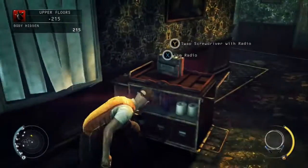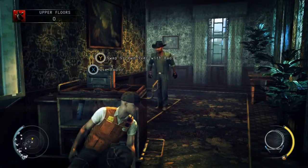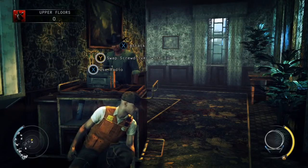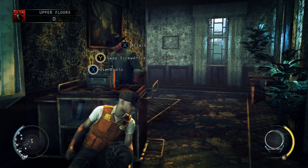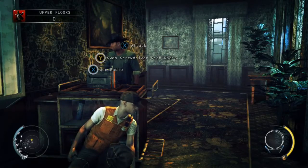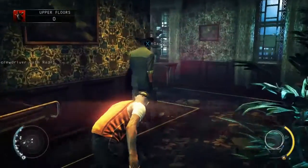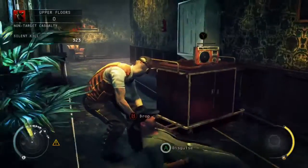Just duck down again behind here and wait for this guard to turn round. Take him out and that will be guard number 4 out of 11. Just dump his body down the laundry chute as well.